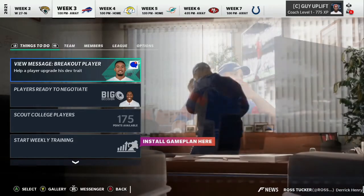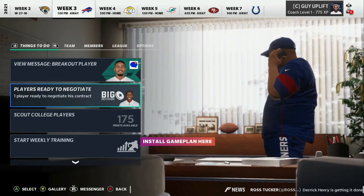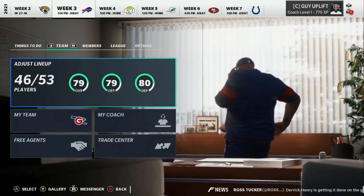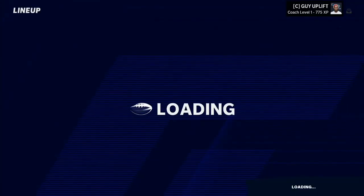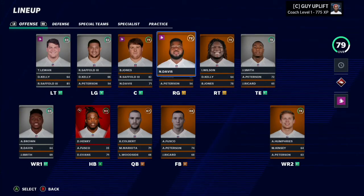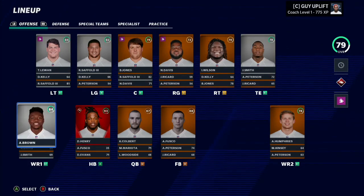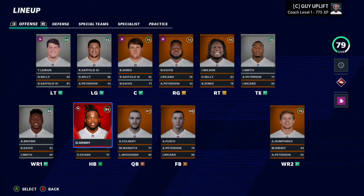Welcome back to the Madden 21 relocation franchise as the Gunners. We're going to take a quick overview of the team - we got 79 overall and 80 defense. The offensive linemen aren't looking too hot, and the offense itself isn't great, but we do have AJ Brown and Derrick Henry.